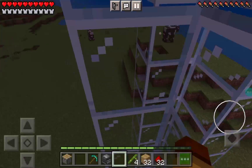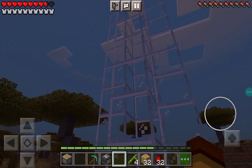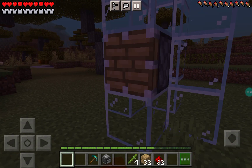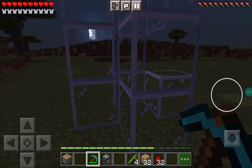Once you've placed the glass around, you're going to go down to the second last block. Here you are going to place a piston — make sure you put it the right way, as this can be hard.